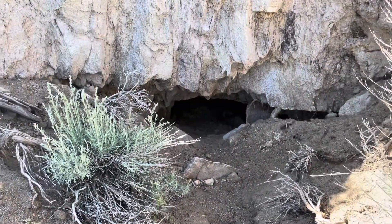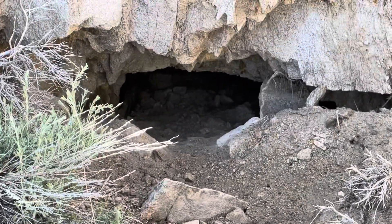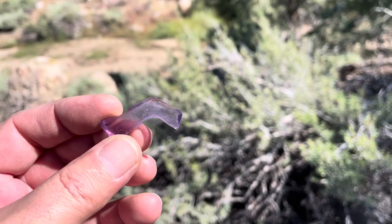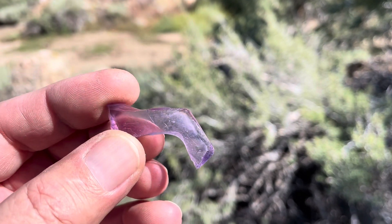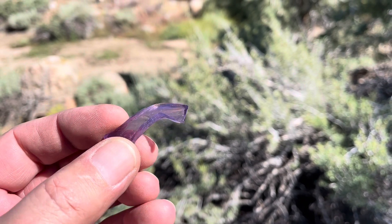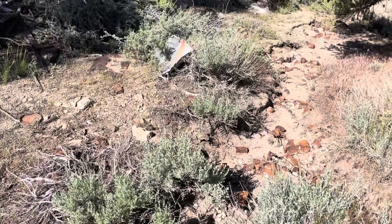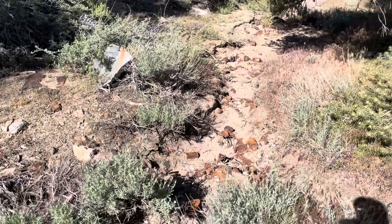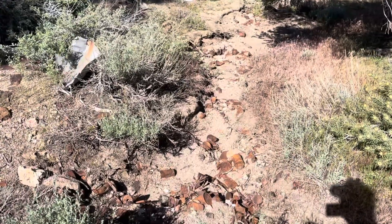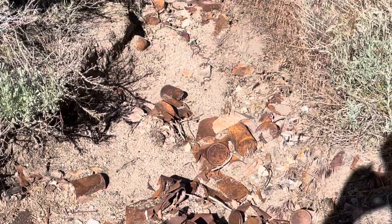I found another entrance, but it's way too small to get into. I found this little shard of glass — that's a cool little purple. I wish I could find a bottle of the same color around here, that would be awesome. Sometimes your best treasure finds at an old mining site is to find where they put their trash. Sometimes you can find old cans and bottles, and I think I found their trash site.